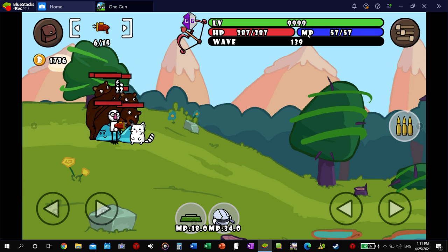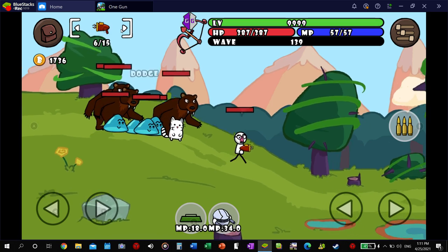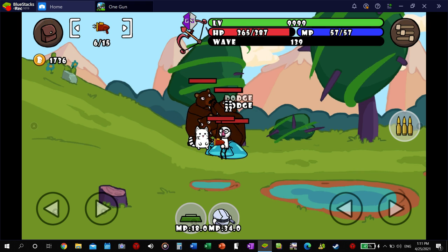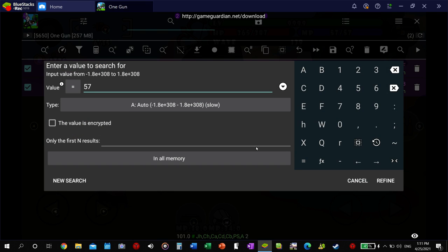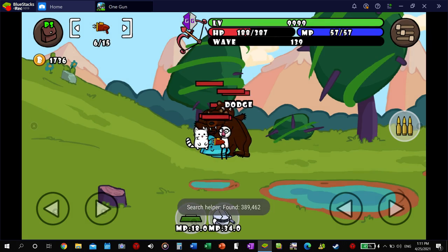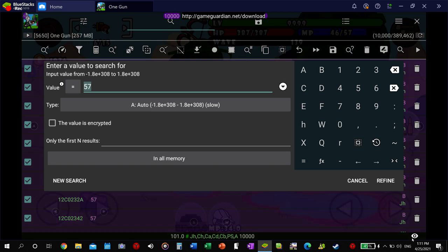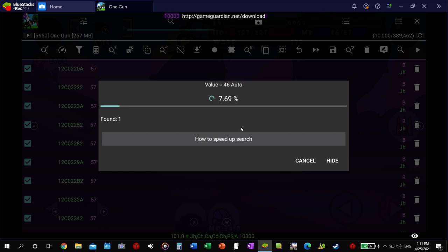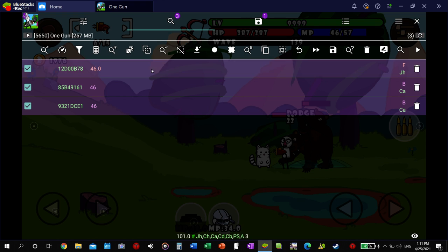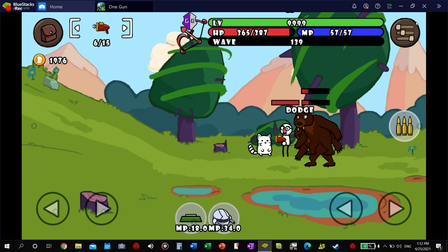We're going to do the same thing with mana, the MP. And then we're also going to do the same thing with our ammo so that we don't have to reload. So we're at 57 — search that. I'd recommend searching in auto because sometimes it doesn't work if you just search it in float. We're at 46, and then it's the float value — freeze it.